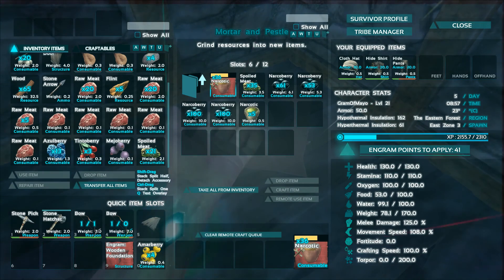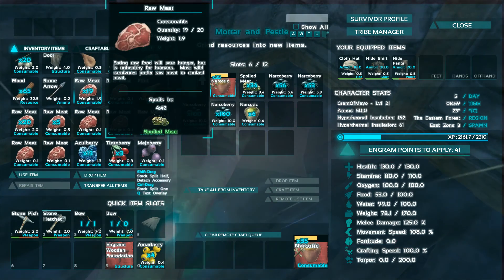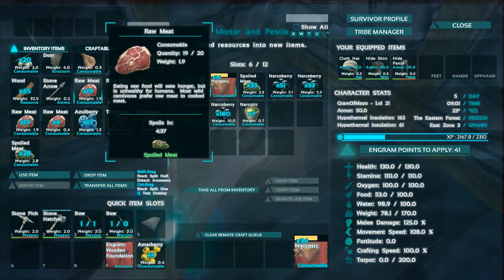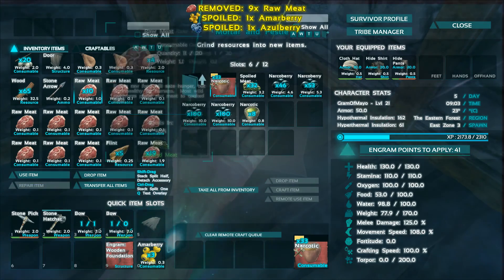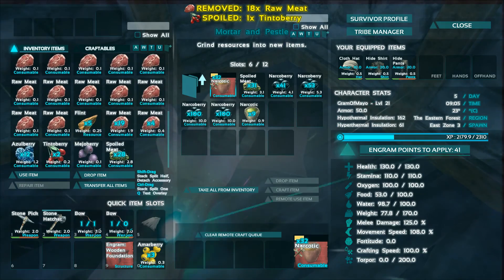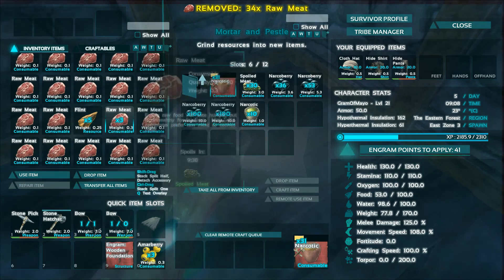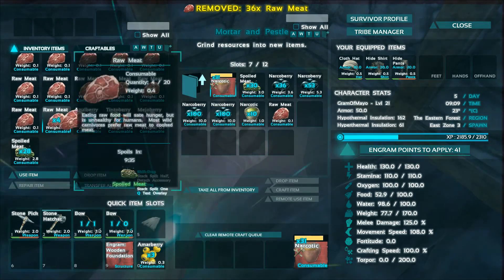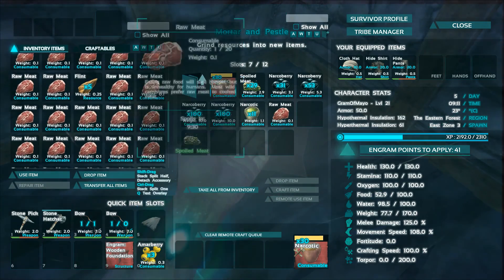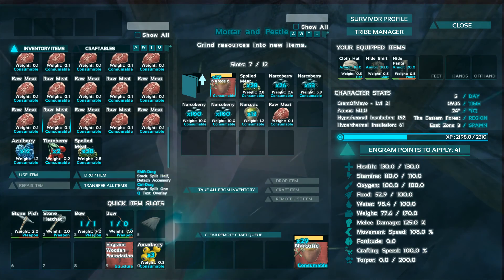I have a bunch of raw meat right here, and all you have to do is hold your control key — I'm not sure what it would be on Xbox — and drag it to split it. That creates a split with all the meat, which produces spoiled meat a lot quicker. I can do this pretty fast because I've been playing since this first came out. Once this is done, it spoils in 10 minutes, so in 10 minutes I'll have like 40-something spoiled meat. As you can see, I'm ranking up pretty fast doing this.